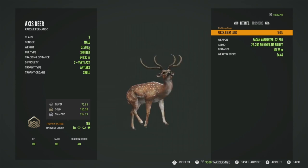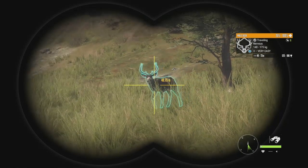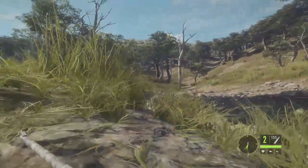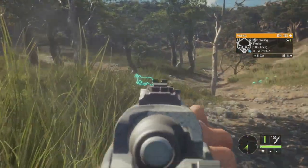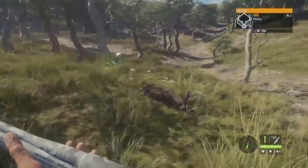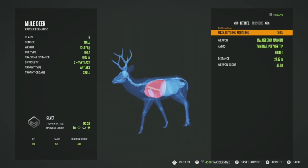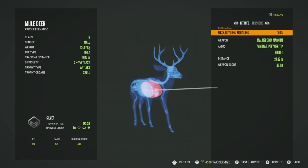Coming right towards us we have a level 3 meoli, 125 to 186. He's giving us a fantastic broadside shot. I'm going to stand up to get the shot, and we'll take that. He is not getting very far at all — he is down right here in front of us. He will be just a silver at 183.30. Got him in the left lung and the right lung at 27 meters with the seven millimeter — that's why he was dropping so fast.